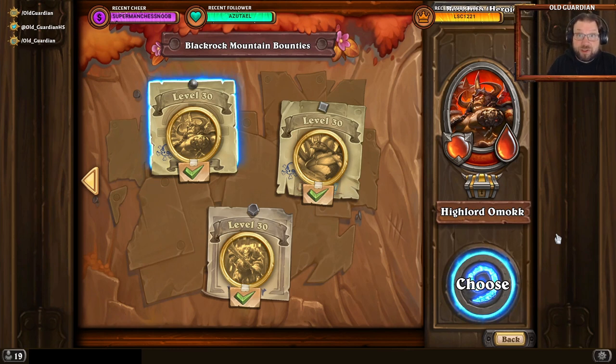Also, Oumuk casts a slow instagib on a regular basis, which will destroy the highest health damaged mercenary you have. So in order to avoid that, you have two options: either you need to have some healing so that your mercenaries will be topped off at the end of the round, or you need to be able to freeze Oumuk.